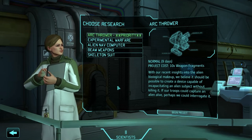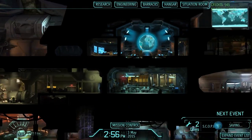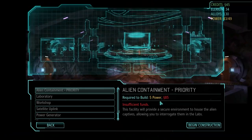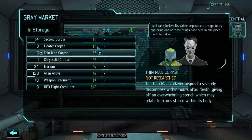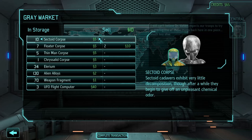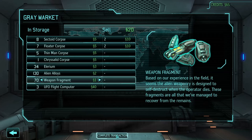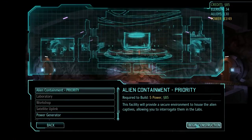So what next? I think Ark Thrower is going to be next. How much money do I need for alien containment? 85. I should be able to do that. No one expects our troops to try to bring one of those things back here in one piece, much less alive. A little bit more. Yep, this will be enough. So let's build alien containment. And I expect some abductions in a moment, if that was an abductor.